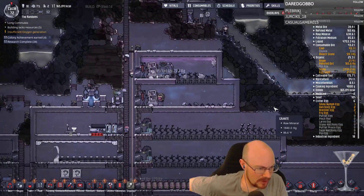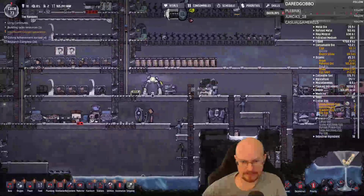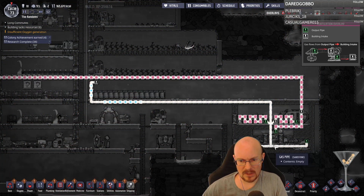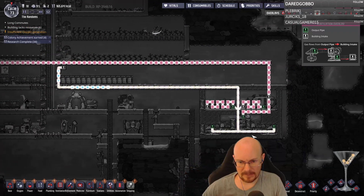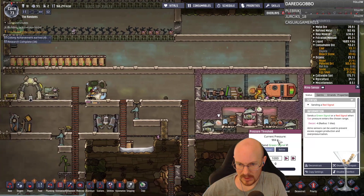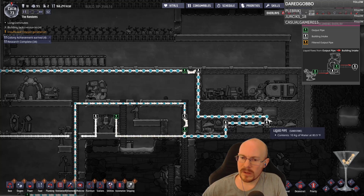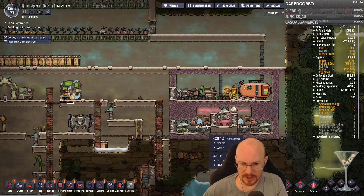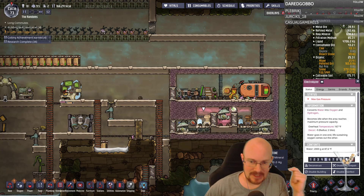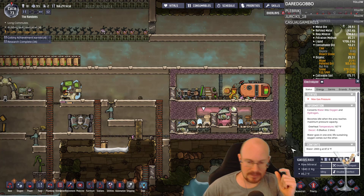The ones in your base won't propagate any longer in clean O2 and will die eventually — so because I have clean O2 in here I shouldn't have to worry too much about it. Hold up — why is this thing not running? It's sending a red signal. Is this water backed up? Why are the electrolyzers not working? Max gas pressure. Okay, why did this stop working? I feel like me adding this extra pipe was a bad idea. Something is not working right here.